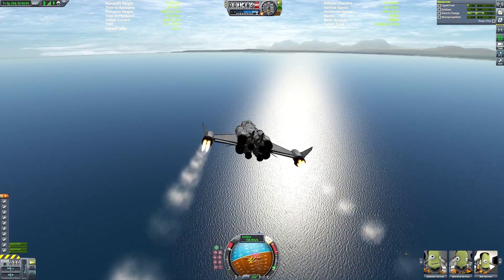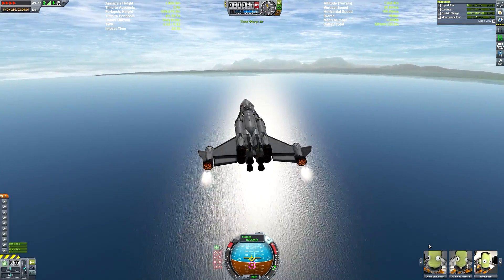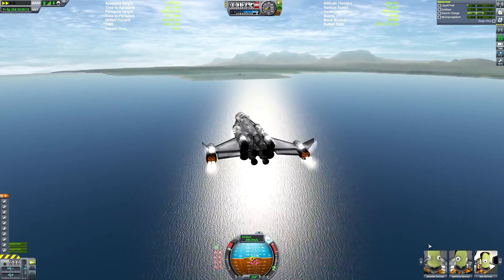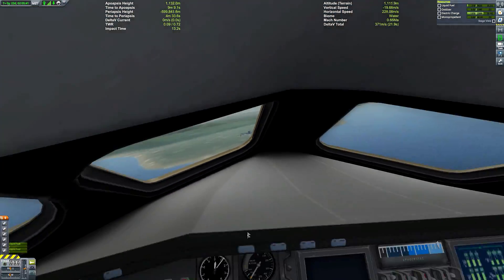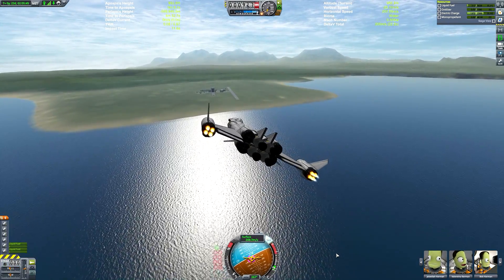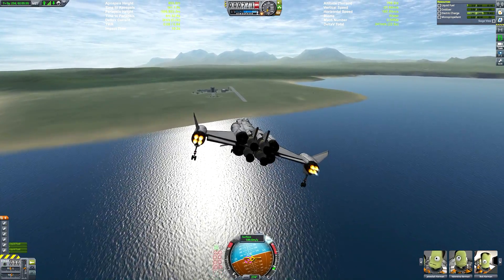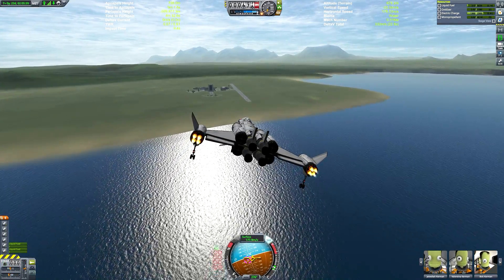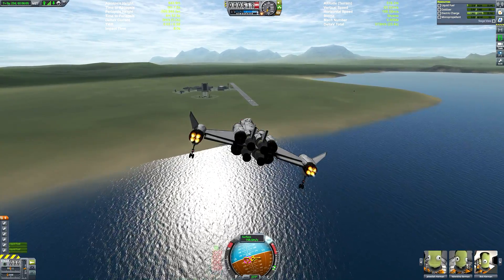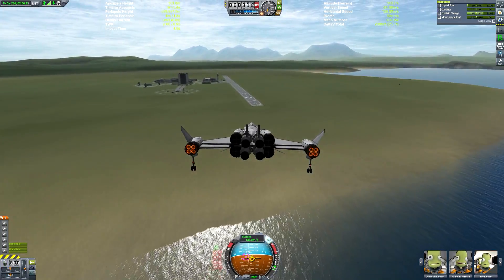We can use the last of our fuel to cruise back to the runway on air-breathing RAPIERs. I can probably speed up the footage at this point — we are just cruising over the ocean. Beautiful ocean — shout out to Scatterer, the mod that causes that great ocean effect, and obviously all the advanced lighting. We've also got Environmental Visual Enhancements with the Stock Visual Enhancements config files.